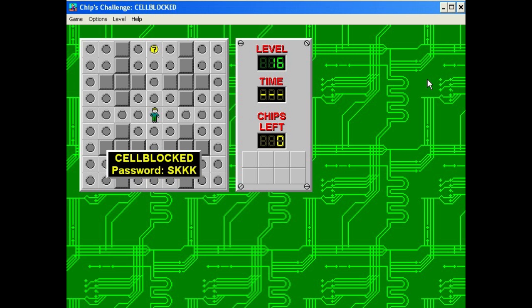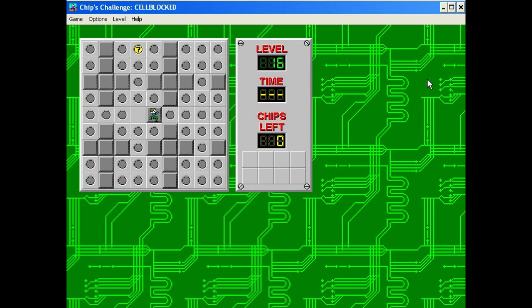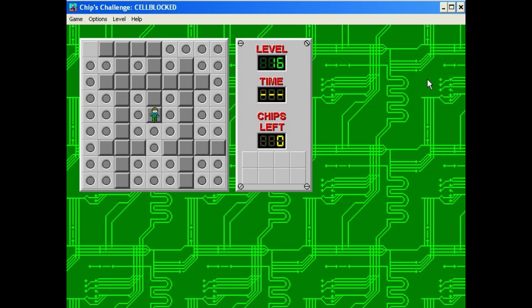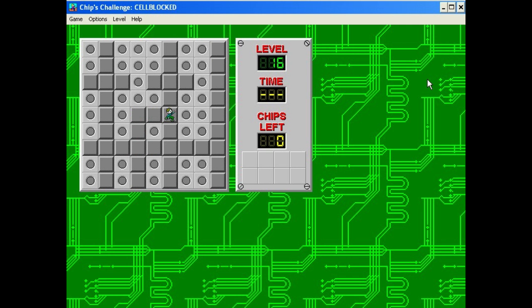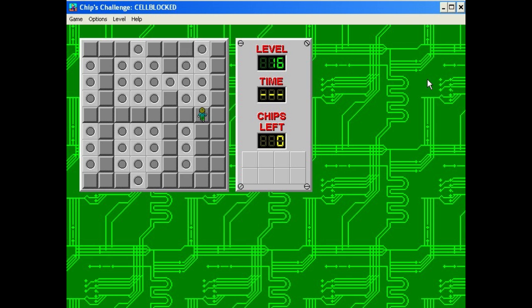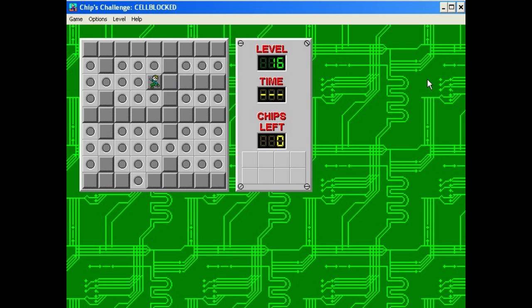Cell Blocked. There's a hint up there — let's go see it. Troll: 'Press Control R to restart the level, because you're stuck here now.' This is basically trial and error the level. I don't know if I remember the solution, but I know most of it, because I remember getting stuck on this level for a really long time as a kid.